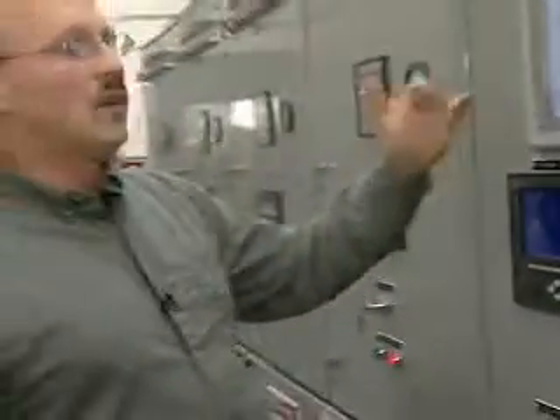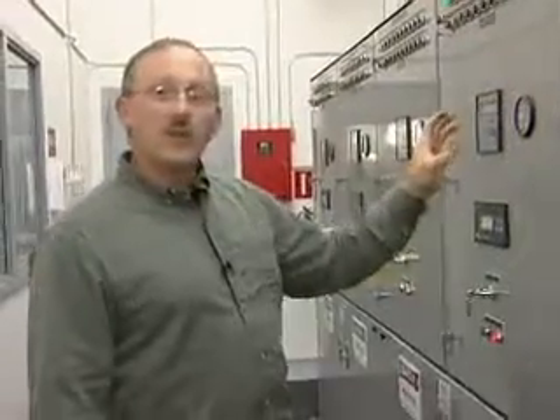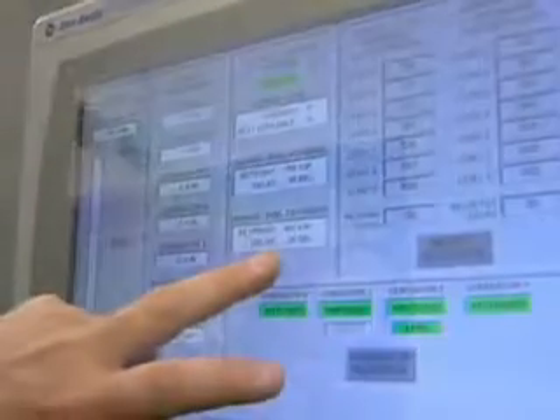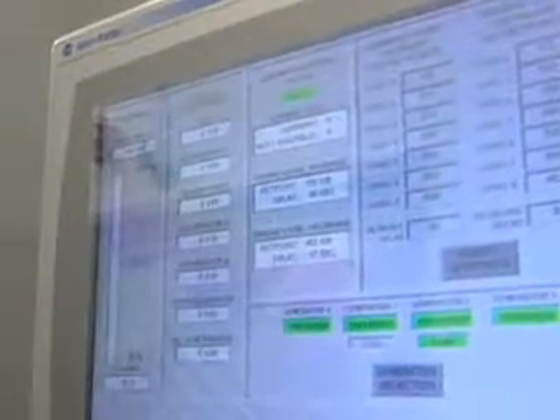Being this is a simulation, we really don't have much load on the system right now. So what this is going to do is go through a timing sequence, and after a predetermined time it's going to start backing off the engines down to the smallest one needed to supply power for the community. With only a couple kW of load, it's going to step itself down to the smallest machine.